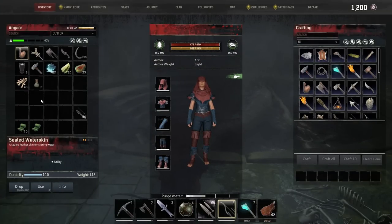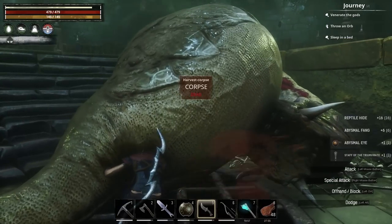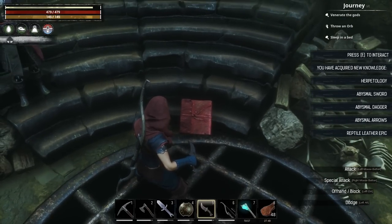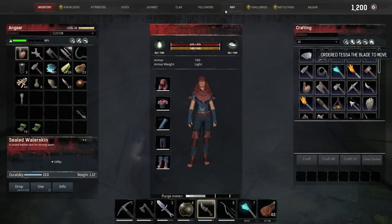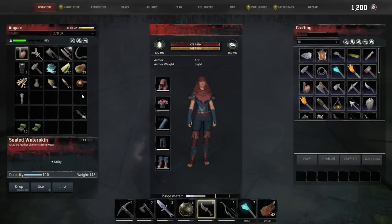Let's try the skinning knife. Hit into the pit and skin him — got the staff, fangs, reptile hide, and we get this book that teaches us herpetology, abyssal daggers, and various other bits. So that's the armor knowledge too. We got abyssal arrows — abysmal or abyssal arrows. We didn't get any of the meat; if we'd used the cleaver we'd have got the meat, but we've got the fangs and reptile hide instead. That's not a problem — it's easy to run back in.